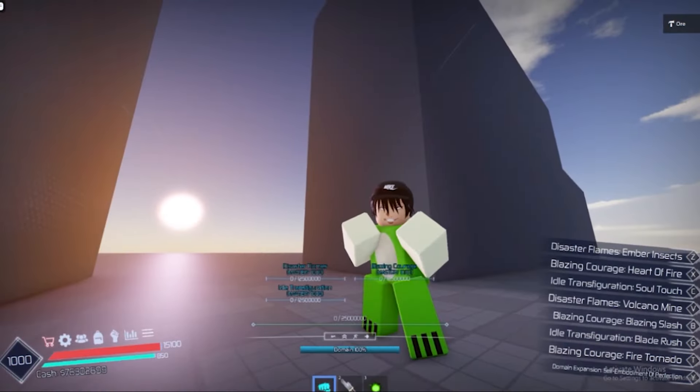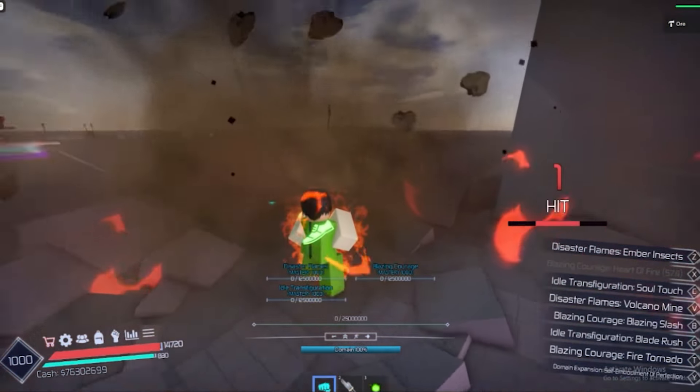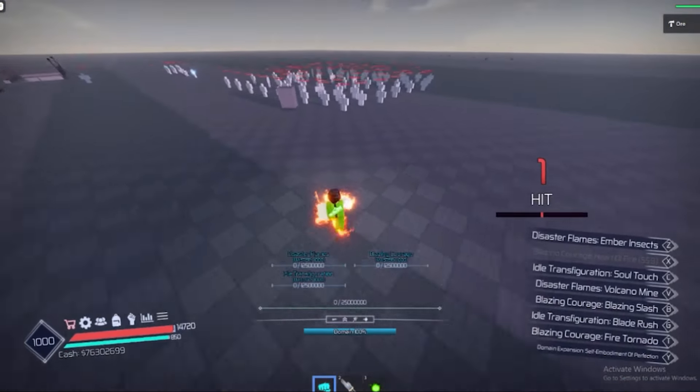Now I'm going to show you some fighting skills and see how they look. This is the fire shell — let's see how it looks.